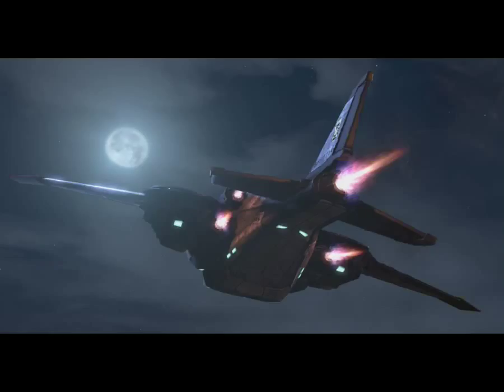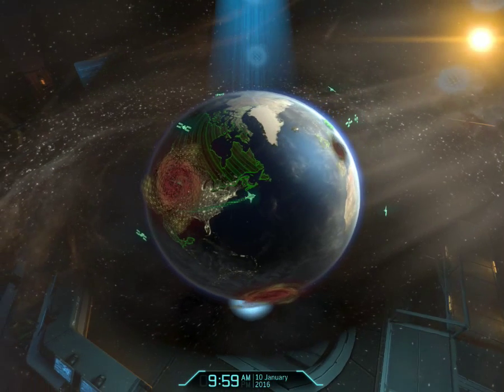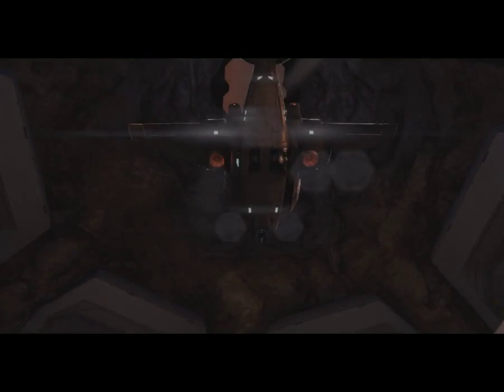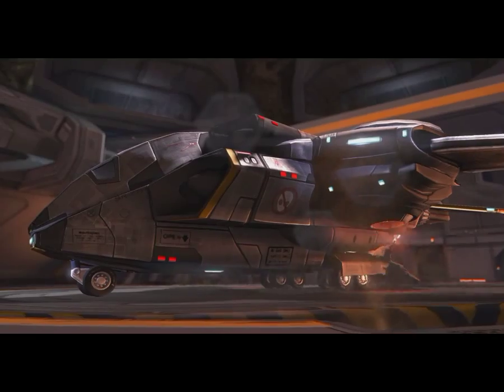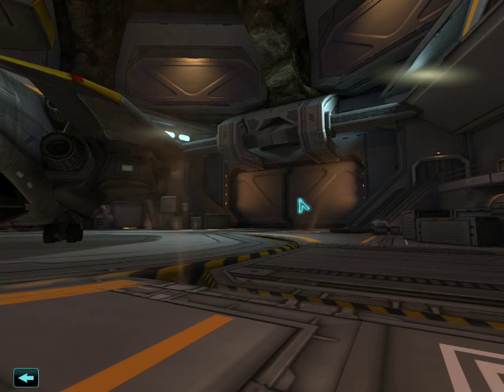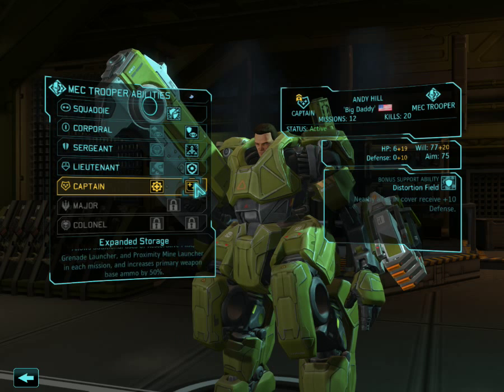Not even sure how we went about this. Okay, let's see what we gain from this. Missions like that really set the tone around here — great work, commander. Extended storage: allows additional removal of mist, grenade launcher, proximity mine in the mission, and increases primary weapon base ammo by 50%.